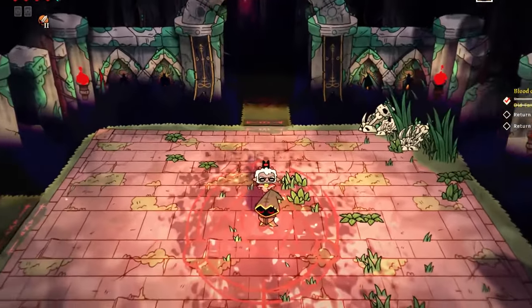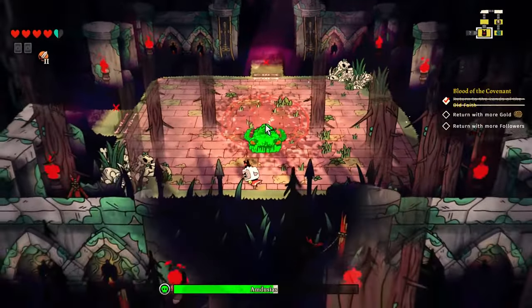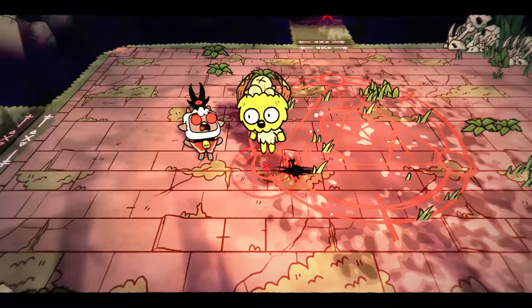After clearing the path through the bodies, I'll cross into this room where I meet the first boss. Pretty easy fight. I just smack them four times and dodge away. That's pretty much it — they're nowhere near my level. Then I'll accept them into my cult so I can get out of here.